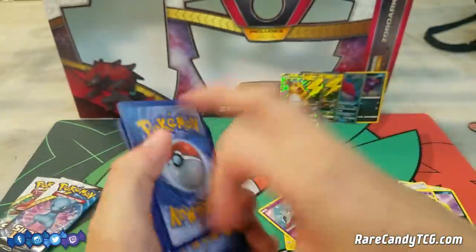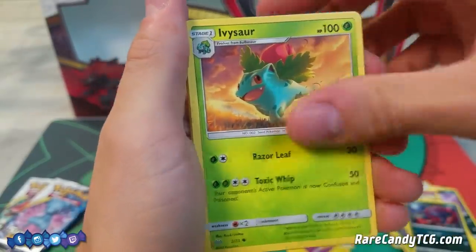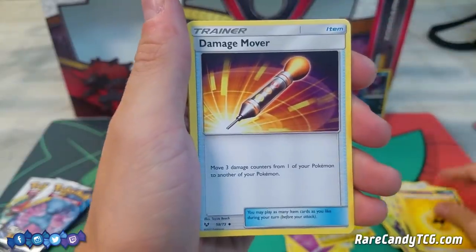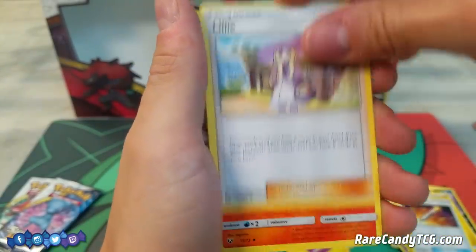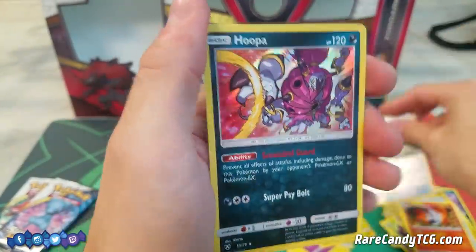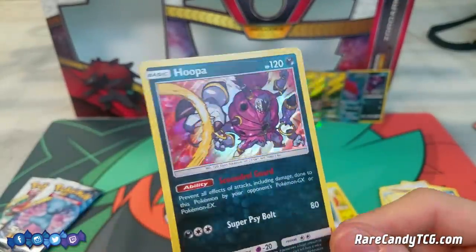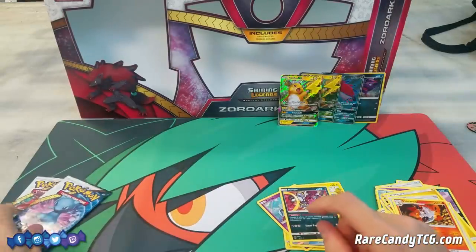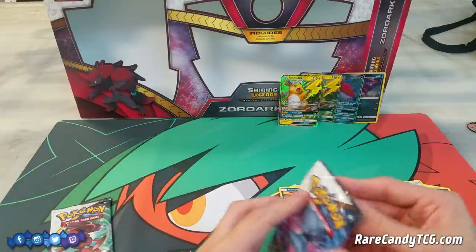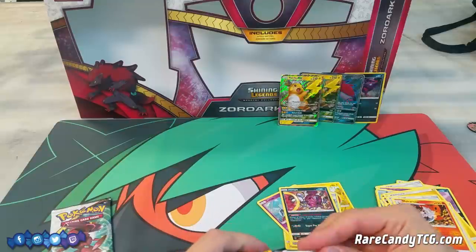Pack three: Plusle, Zorua, Ivysaur, Torkoal, Minum, Lightning Energy, Damage Mover, Lillie, Volcarona, Reverse Holo Great Ball, and a Holo Hoopa — one of the more playable regular holo rares from the set. Cool with that. We only have two packs left and no Shining or GX just yet, so hopefully one of these can bring us a decent pull to close out the opening.